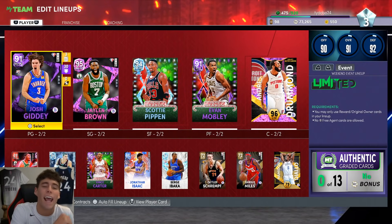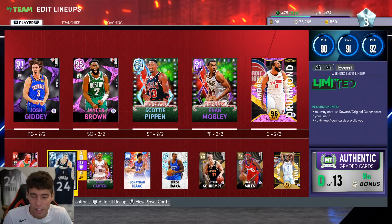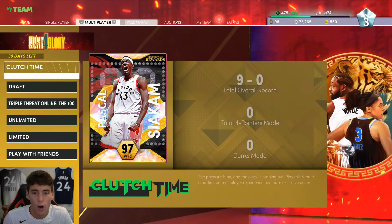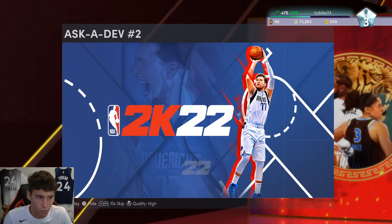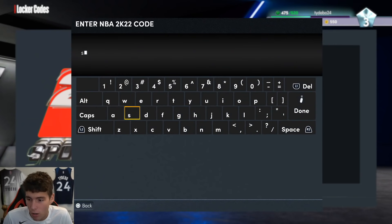It is good y'all, it's your boy Ty back here with another episode of our No Money Spent Squad series. We're gonna start today with some locker codes because I do think locker codes are super important for each and every one of you guys to type in, even if you don't pull anything crazy. I promise you it's okay if you don't pull anything crazy — I still think it's important for you guys to type these things in.